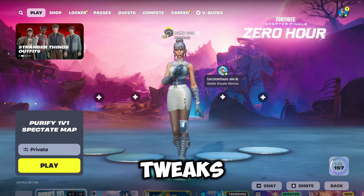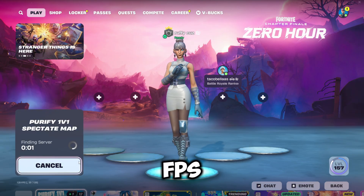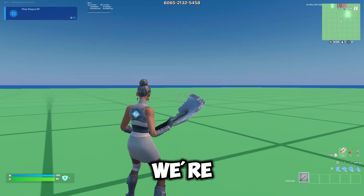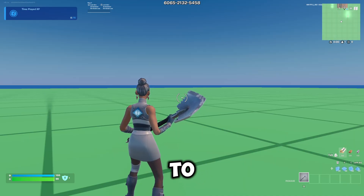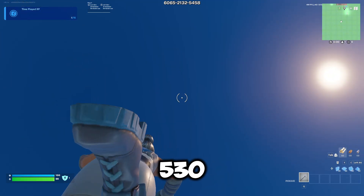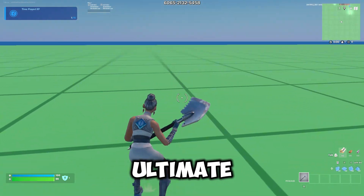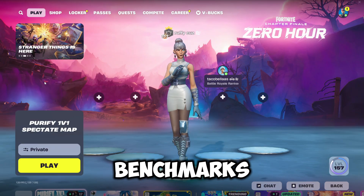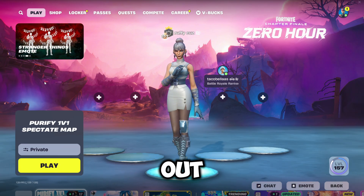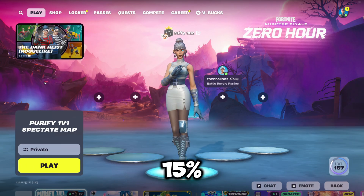I've just loaded up Fortnite with the Risen Tweaks enabled and performance mode on. I'm going to load into this creative map and test our FPS. I've just loaded into this map with the Risen Tweaks enabled, and as you can see in the top right, we're getting about 380 to 430 FPS. If we look up into the sky and do an emote, you'll see we're getting about 530 FPS. So we can see the Risen Tweaks have worked much better than the Ultimate Tweaks. If you guys want to check out Risen Tweaks, I'll leave those in the description — and if you are buying them, make sure you use code Ruffy for 50% off your order.